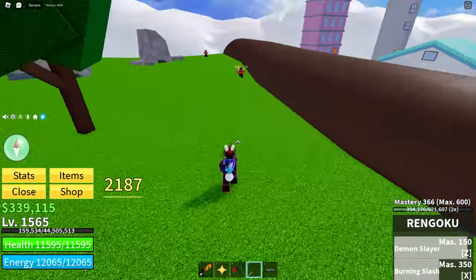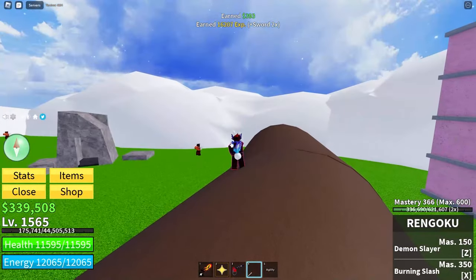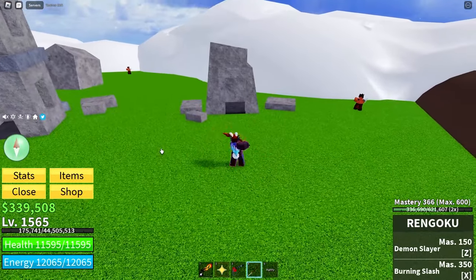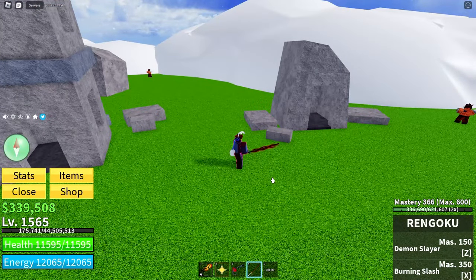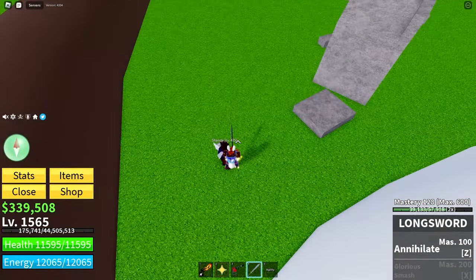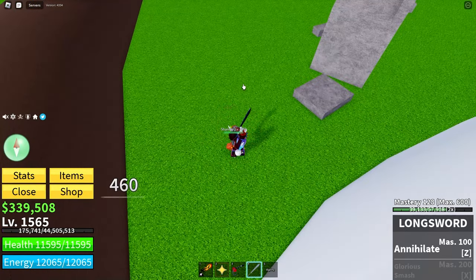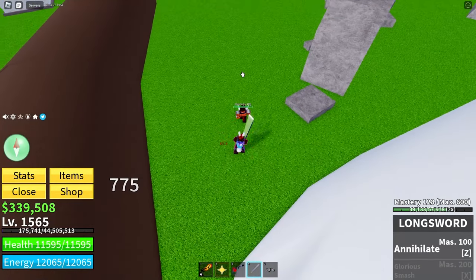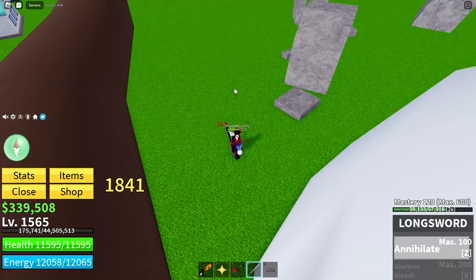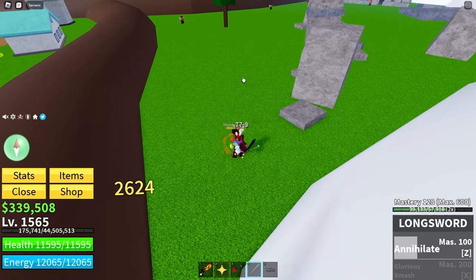If I use it again, I get a lot more XP. I recommend using something that, when you click, does not move you forward — because on the fourth click you get launched forward. Whereas with this option, I don't get launched forward, so I can just stand right next to an enemy, keep attacking, they can't hit me, I can hit them, and every time I'm getting one Haki XP. Then if I use my move that hits them a lot of times, I get XP every time it hits.